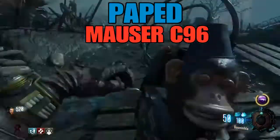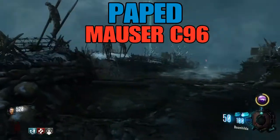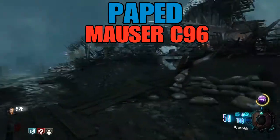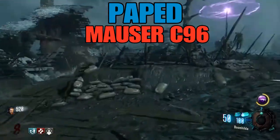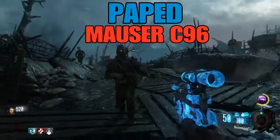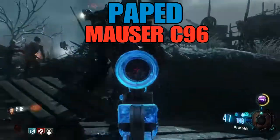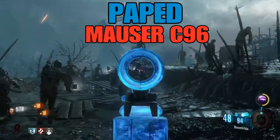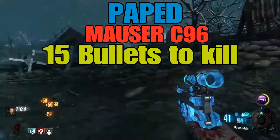Now on to the Pack-a-Punched Mauser. I'm just about to throw a monkey bomb so the zombies do not kill me while I'm tackling the panzer. I throw two monkeys so I can kill the panzer without killing any zombies or missing any shots. As you can see, it takes six shots to get the visor off the helmet of the panzer soldier, and a further nine shots to actually kill him — fifteen shots total.